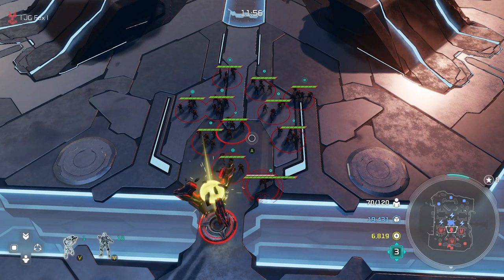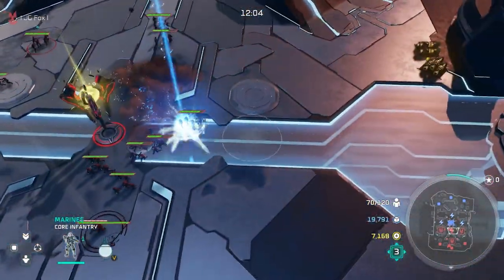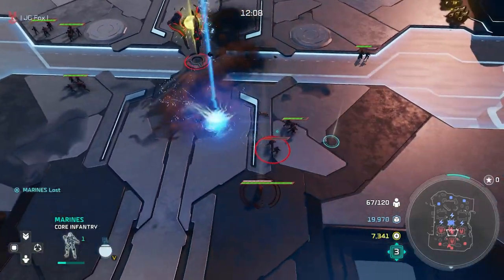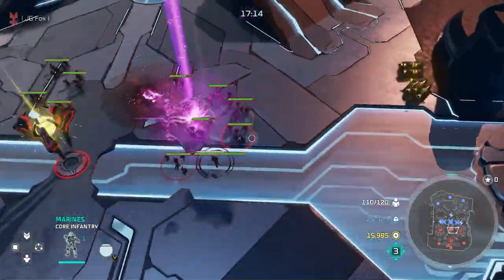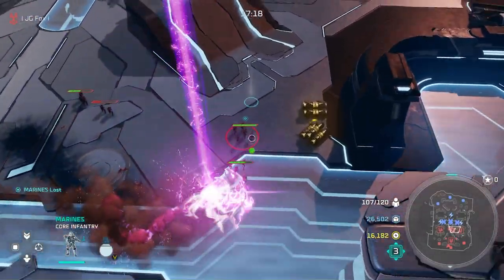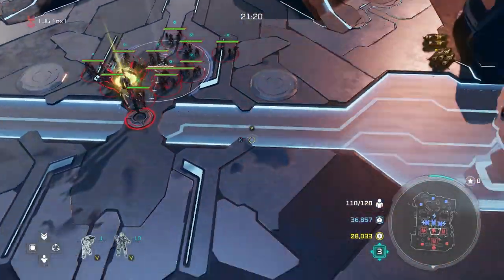Here we are for a live example of a level one beam. We put a little too much emphasis on the units that weren't getting chased, but we only lost two marines — not too bad. Level two beam: you're just splitting the units, but only the group that the glassing beam follows.